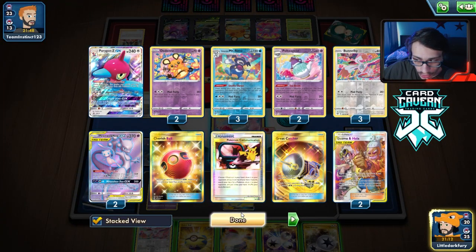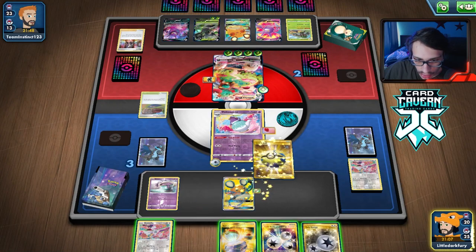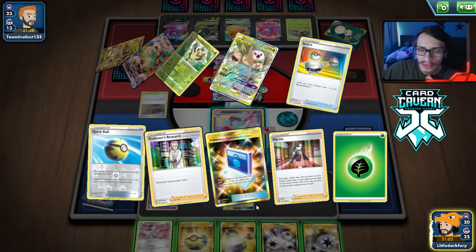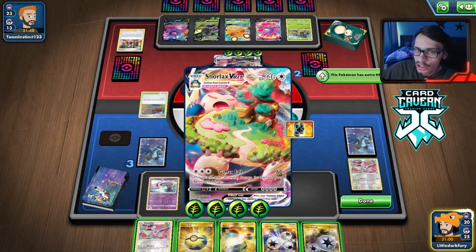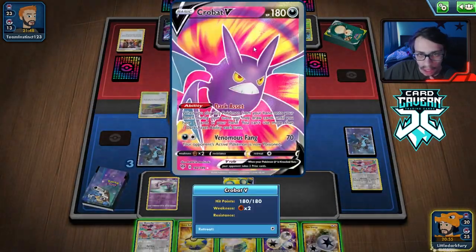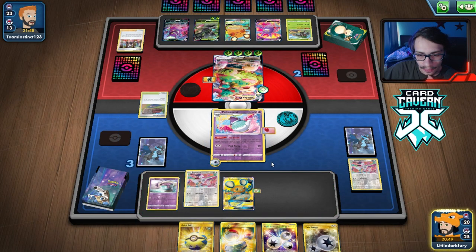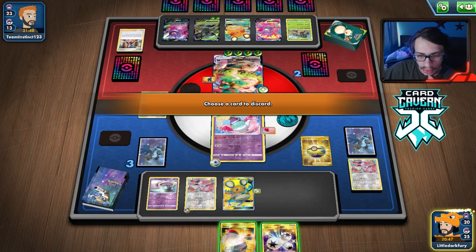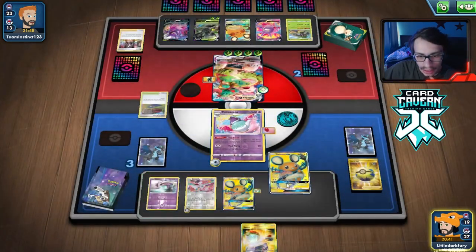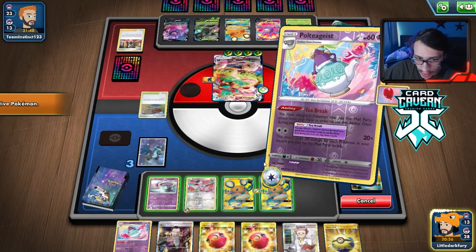How do we deal with that Zarude? They're going to run out of energy though — they've already played eight energy. That Zarude is so scary though. We have two Polteageist left and we don't want to get rid of Bunnelby. They've played two Switch — there's a decent chance they don't go into Jungle Rising. We could just Dedenne into a Boss's Orders and try to go Boss-Boss on two things. That could very well be our win condition here. But if they find Boss they just win — that Marnie completely disrupted me.